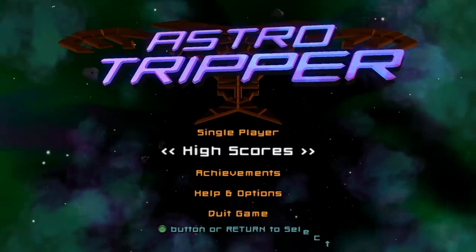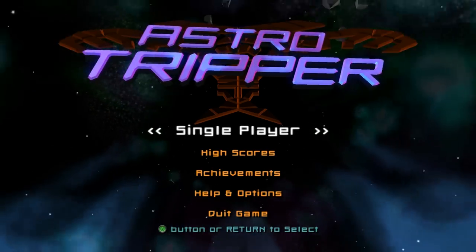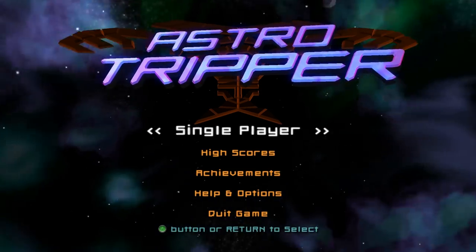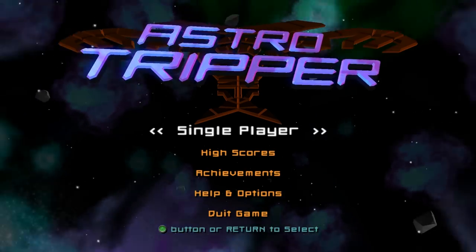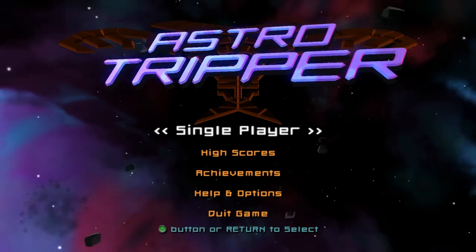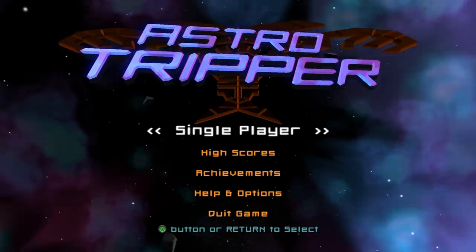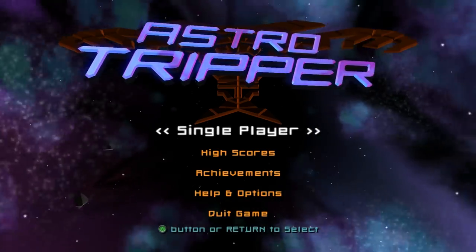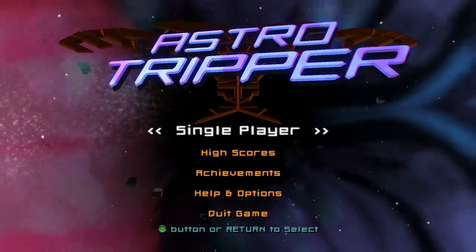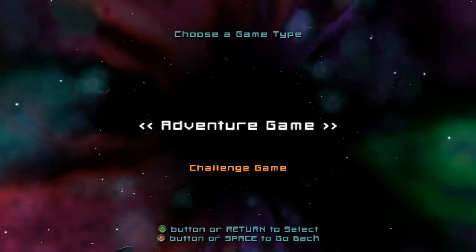Nothing wrong with that — I think it's a good thing, it means they can concentrate on asset creation and game creation as opposed to fiddling with the engine. So AstroTripper — what's it all about? It is a side-scrolling shooter, but it's contained in a small arena, and instead of being a continuous scroll to the right, you can go left or right within that arena. It reminded me a bit of Defender, the classic of the genre, and it has a lot in common with Defender. Let's just get into the action here.